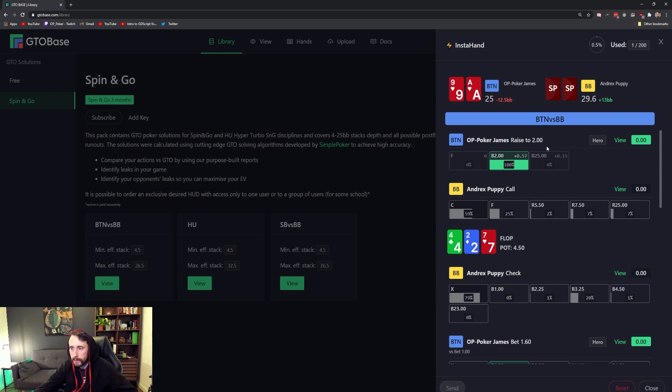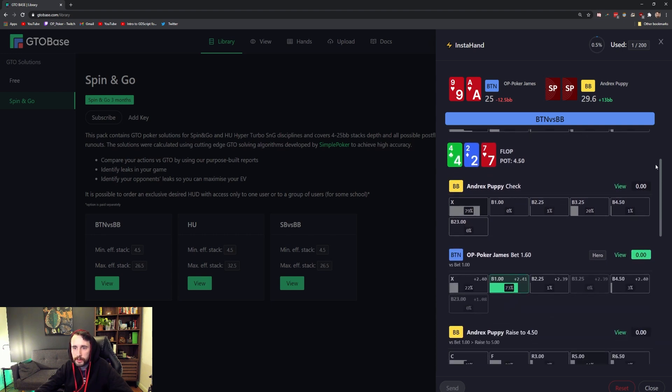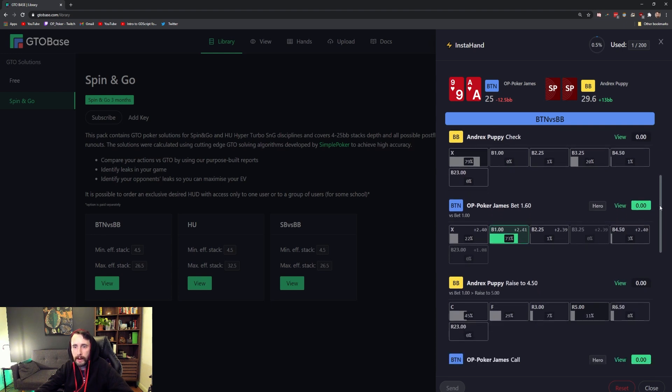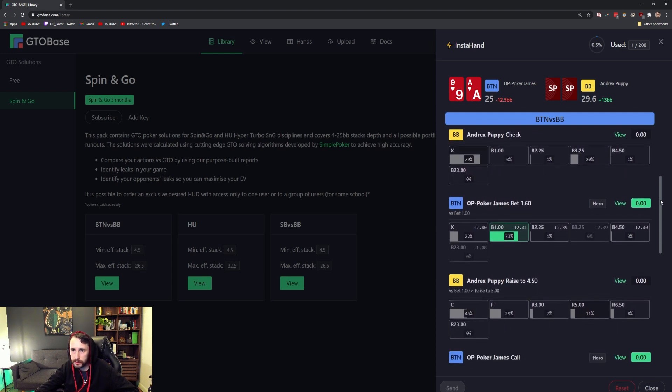The very first hand we want to look at — I'm going in order from the first hand I marked all the way to the last. First hand we marked was Ace-9, Button vs Big Blind. We've got Ace-9 of Hearts. We raised, and Andrik's puppy called, so we're Button vs Blind. What I wanted to check was how to deal with a check-raise on this board. They checked, and in position we went ahead and bet with the Ace-9. Quite happy to bet it — with all the backdoor draws we've got, the fact our Ace-high might be good, and that is generally what a solver wants to do.